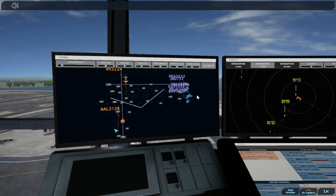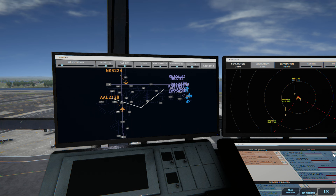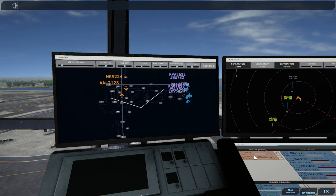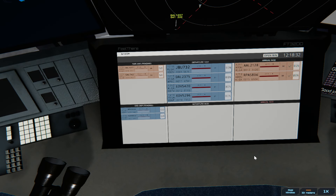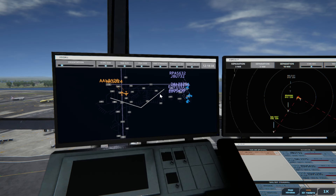Brickyard 5632, runway 31, clear for takeoff. Upon reaching altitude 1000, contact departure. LaGuardia Tower, Delta 1057 on final 04. Delta 1057, runway 04, clear to land.